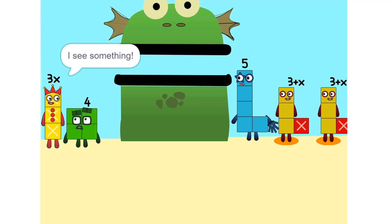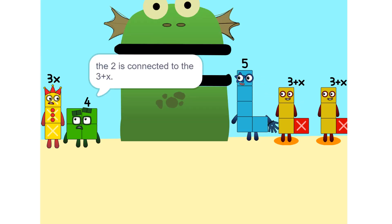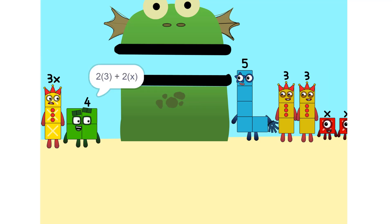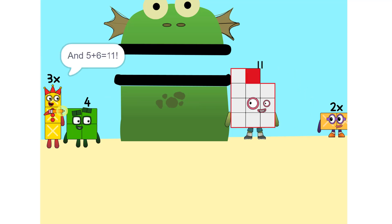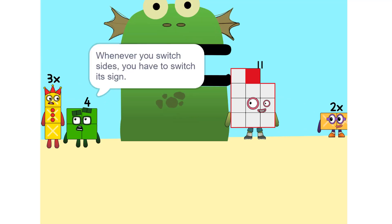I see something — we can add these. Why did that happen? Because the two is connected to the three plus X. So it's like adding apples and oranges — you can't. So what do we do? See the two times (3 + X)? That's the same as two times three plus two times X, which is six plus 2X. And five plus six is eleven. Now we have to move things around — move this 2X to this side. Whenever you switch sides, you have to switch its sign. So if it's positive, it becomes negative and vice versa. Why? Think of it this way — you're subtracting 2X from each side.